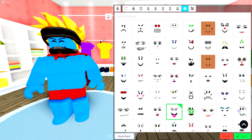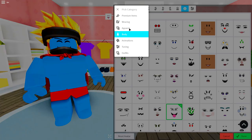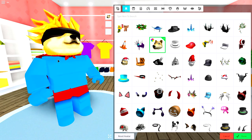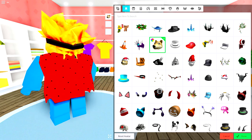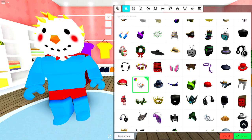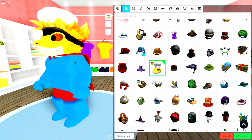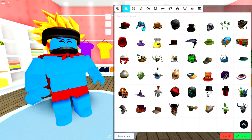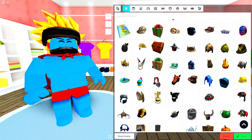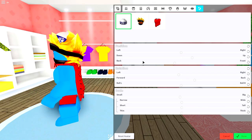Next up, I feel like we need a hat because everybody who needs a good disguise needs a hat. So let's come to the apparel selection, over to hats, and let's find something. Look at my face - I have like a nose just sticking out of my forehead. I look so weird. Wait a minute, that's it. Nobody is going to recognize me with a flipping ramen bowl on my head. That is perfect.